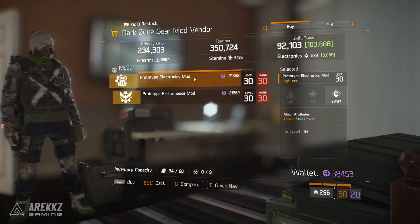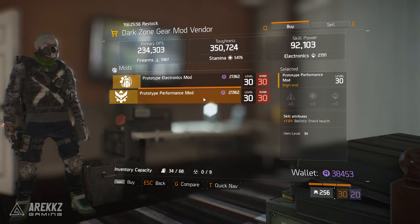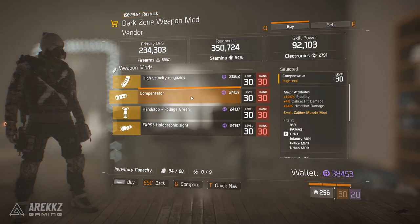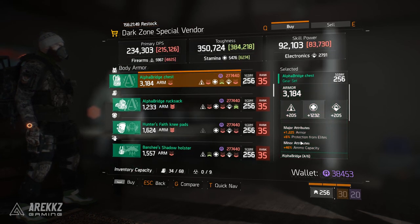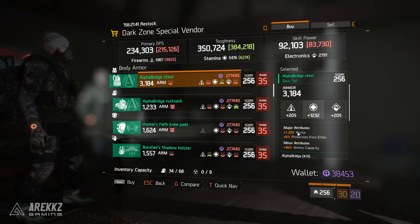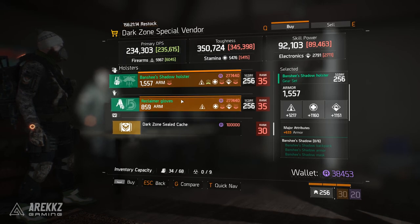Dropping into DZ04 quickly - there's a Prototype Electronics mod with plus Skill Power and a Performance mod with Ballistic Shield Health, useful if you're running a shield build. In DZ05, the weapon mod vendor has a High Velocity Magazine with crit hit chance, crit hit damage, and reload speed; a Compensator with stability, crit hit damage, and headshot damage; a Hand Stop with reload speed, stability, and optimal range; and a Holographic Sight with optimal range, accuracy, and stability. In DZ06, worth calling out is an Alpha Bridge chest piece with plus 1200 armor and a stamina roll plus protection from elites, giving you lots of freedom to roll attributes. There's also an Alpha Bridge rucksack with crit hit damage and disrupt resistance, and a Banshee Shadow holster with armor.